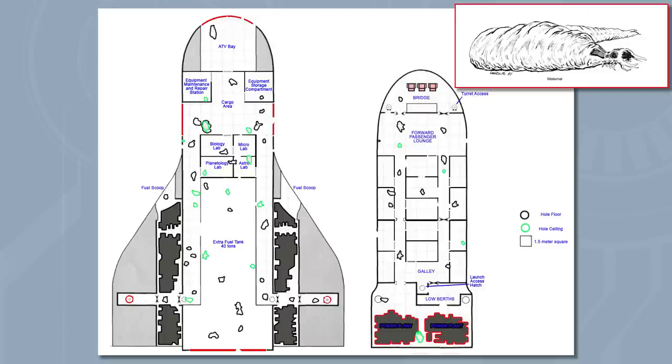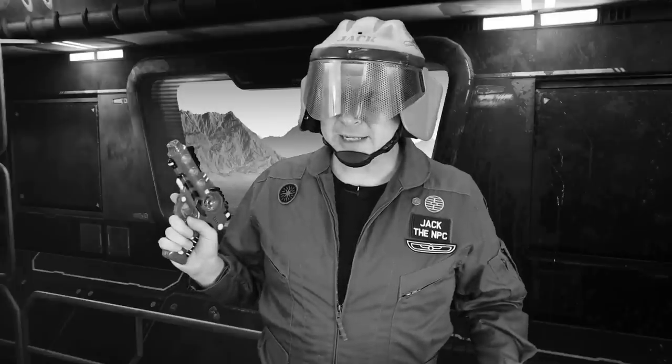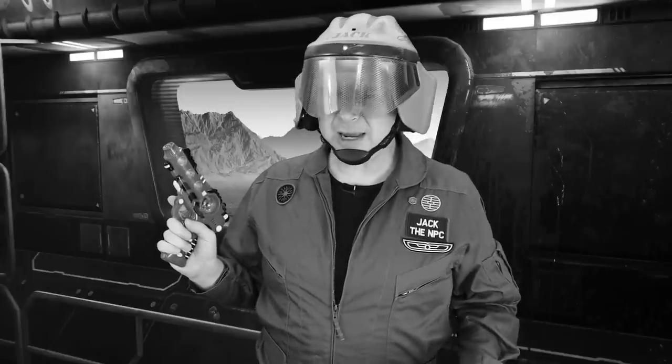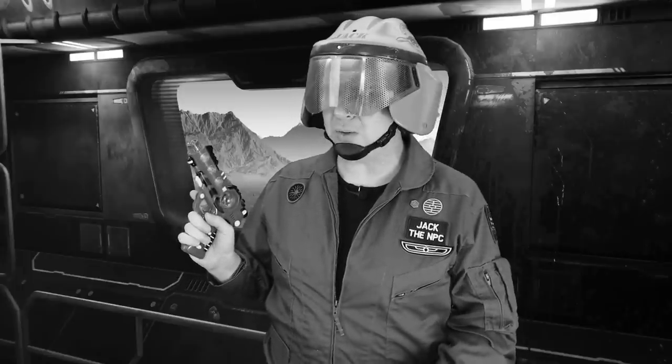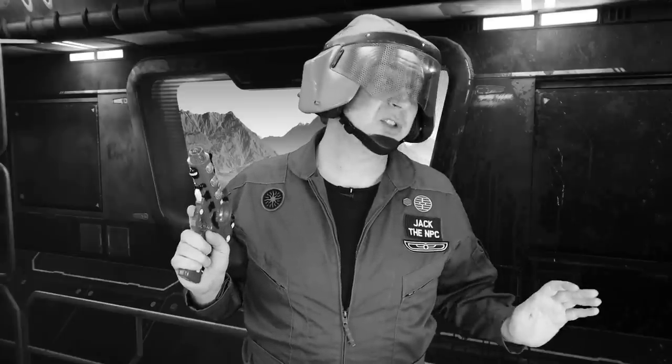Game Masters need to determine where the Maternal is located — it needs to be a room with at least 10 squares, except the bridge. For my game, I placed her in the upper deck's galley, because that's where you eat and that's where she was eating. Next is determining the number of Chamacs aboard, which is 4D × 5. That comes to an average of 70 Chamacs — Game Masters are going to need to place them around the ship, with several serving as the Queen's dedicated Royal Guard.